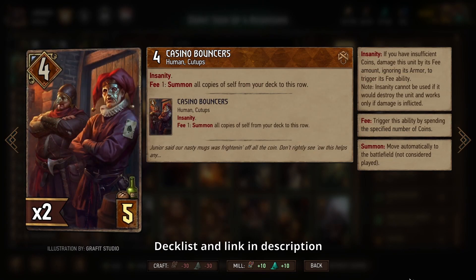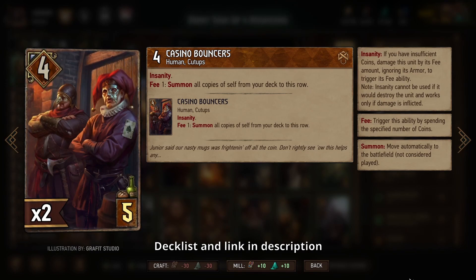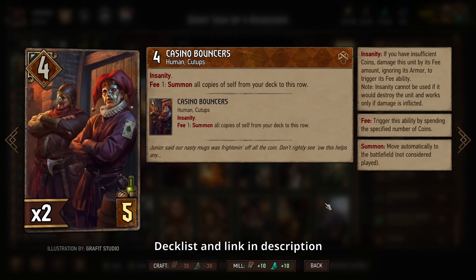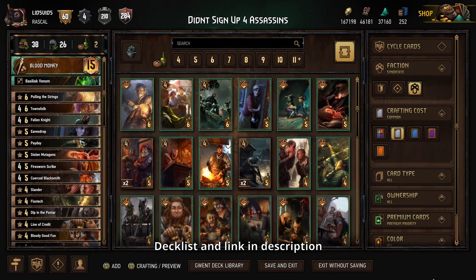The only other card that will show up in our deck is the Casino Bouncers, which gives us tons of tempo. Since we'll have a ton of copies, when you summon all of them out from your deck, that is ridiculous value. Assuming you do that in round one, you'll have way less Casino Bouncers in round two and three, which makes it a lot easier to draw into Salamander Assassins. Use the poison from the Assassins and the damage from your leader ability to get rid of most of your opponent's cards, then finish with point slams from the Casino Bouncers.